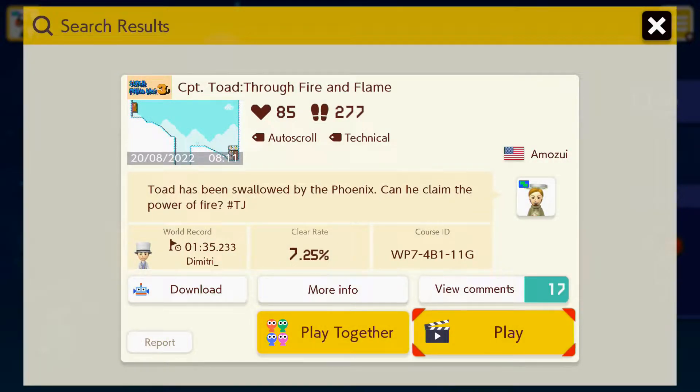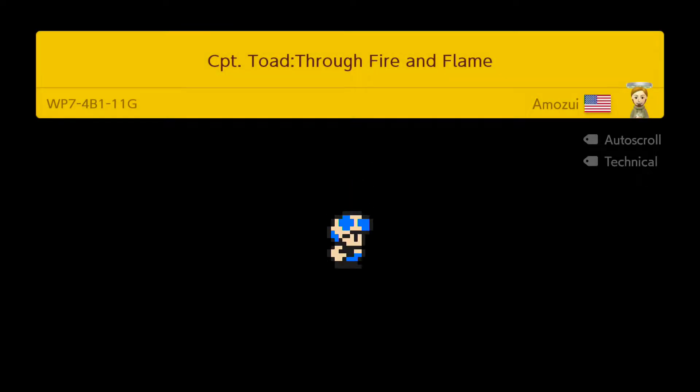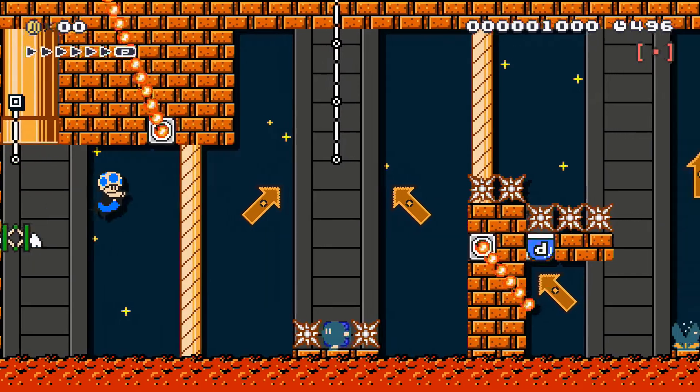Here we go with the next stage: Through the Fire and Flame. That reminds me of a certain DragonForce song with the same title. Toad has been swallowed by the phoenix - can he claim the power of fire? That sounds pretty interesting. It's got quite a high clear rate on the stage as well. Let's go through the fire and flames! Here we go, let's see what sort of stage we have here - inside the phoenix I would have thought. Lava, lava castle, underwater - this shouldn't be too difficult.